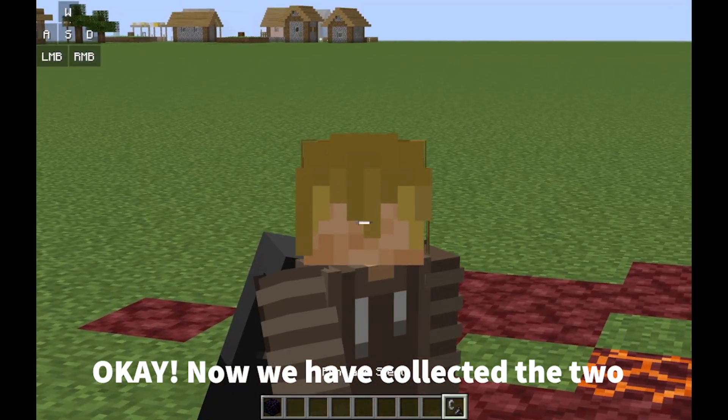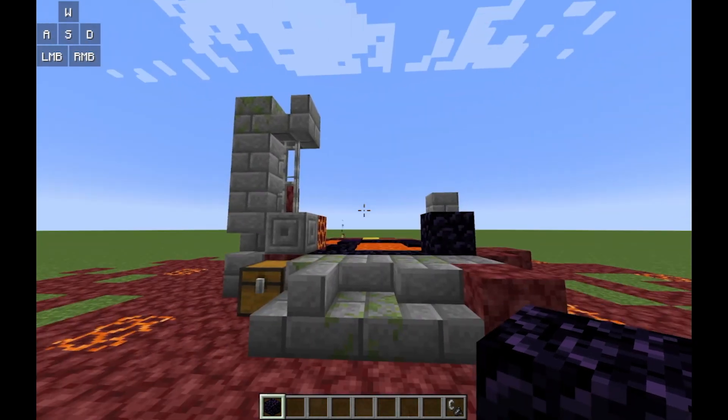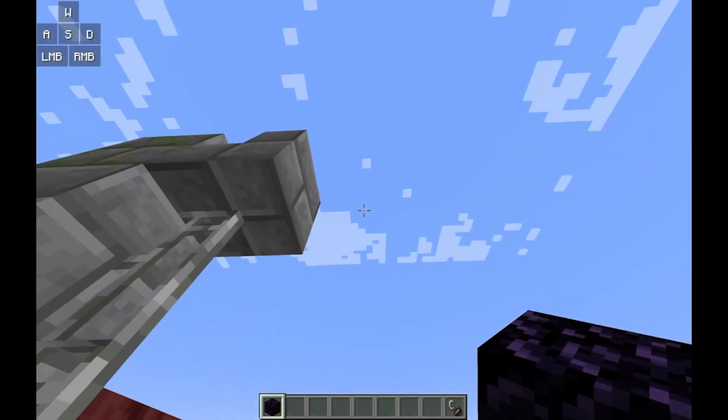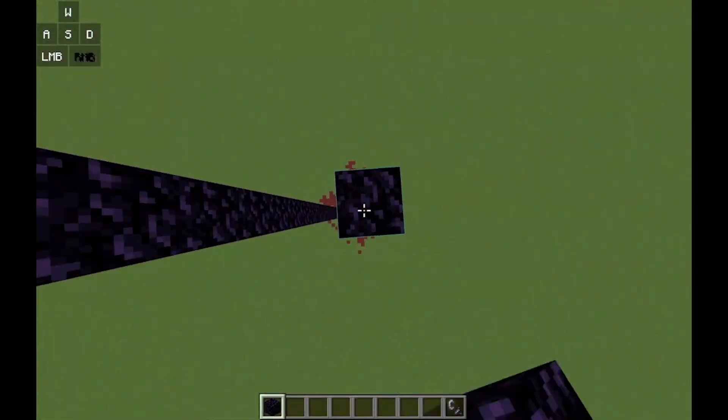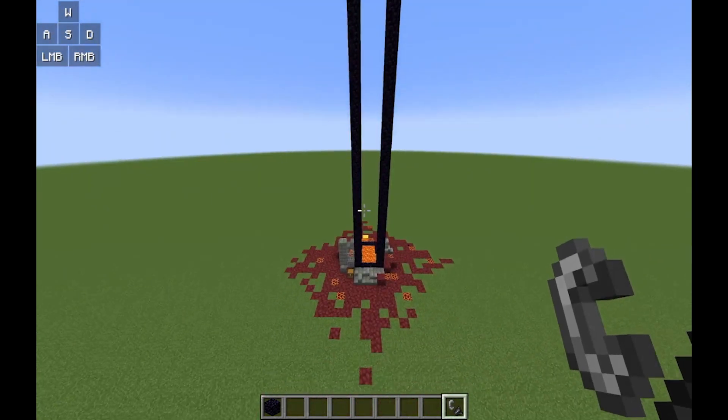Now we have collected the two materials that we need. The next part is to build the frame of the nether portal. Some of it's already done for us. What you next need to do is this. This is our nether portal frame.